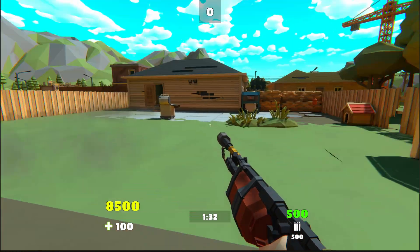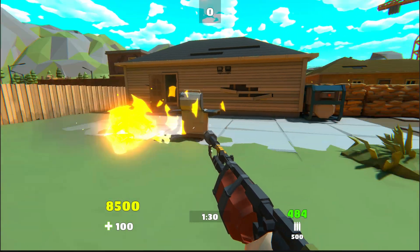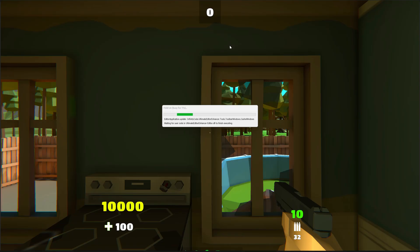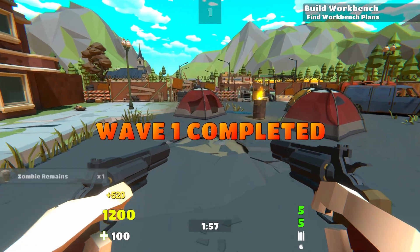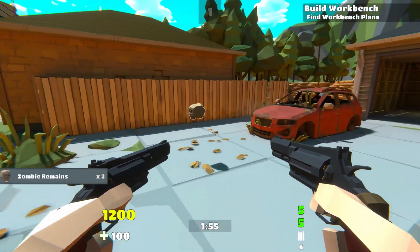Every time I started up the game I heard these two intense zombie screams coming from the farmhouse. Turns out I forgot to disable the farmhouse zombies, which should only come to life when you open the doors to their house.